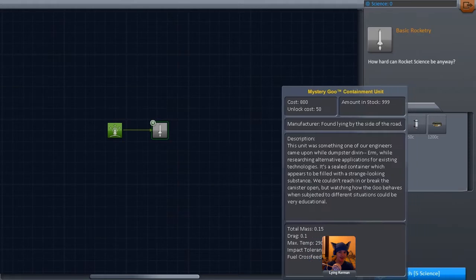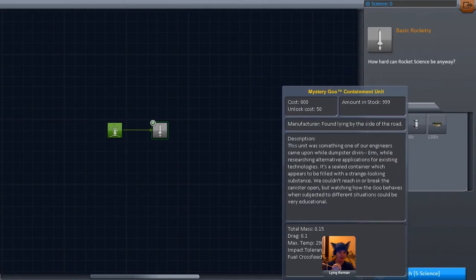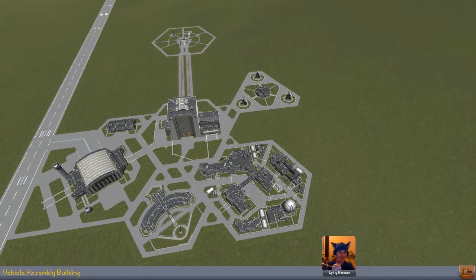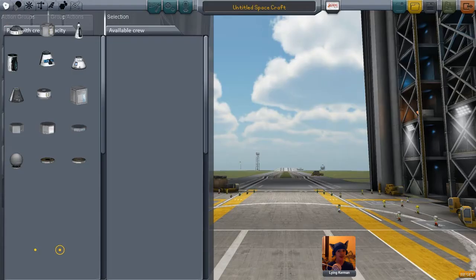How hard can rocket science be anyway? You get decouplers, containment units, all that stuff. To do all that we need to actually do something, so let's head into the VAB and see what we can figure out.